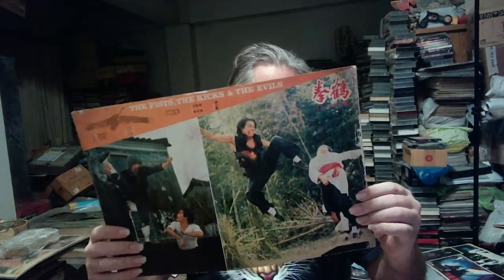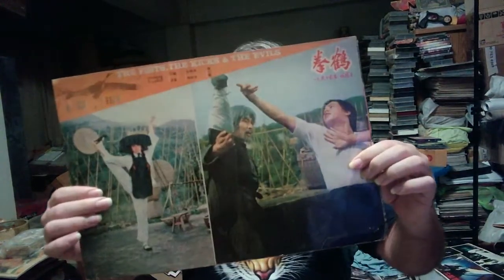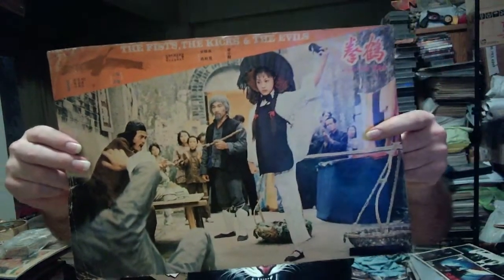Let's start with one of the best things: only three from Fist of Kicks and the Evil, sadly, but anything from that film is a must-have. Bruce Liang is awesome — I wish he made more films. He's one of my favorites. Some films weren't so great, like Dragon Lives Again, but things like Iron Fisted Eagle Claw — he's just totally bonkers. I love him. So anything from Fist of Kicks and the Evil, I can get.